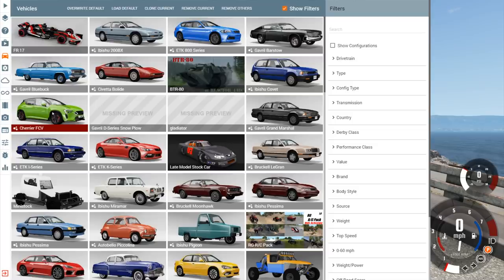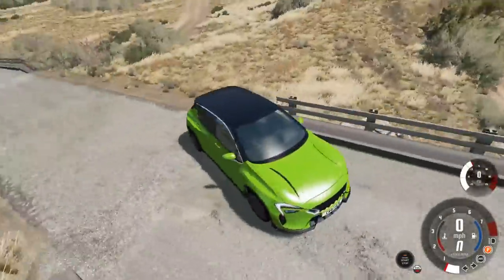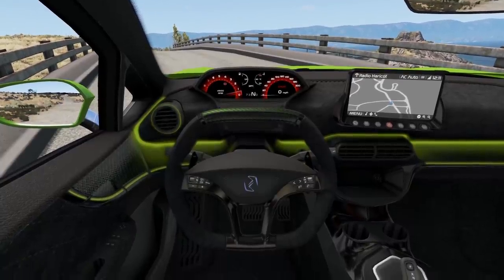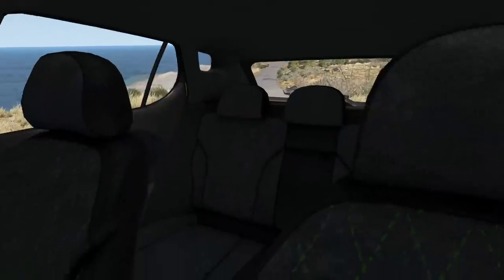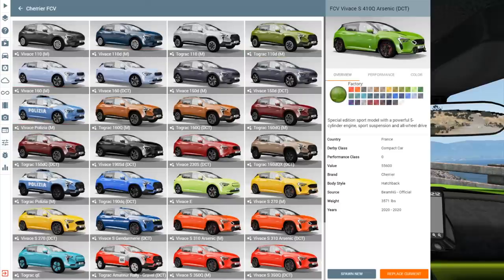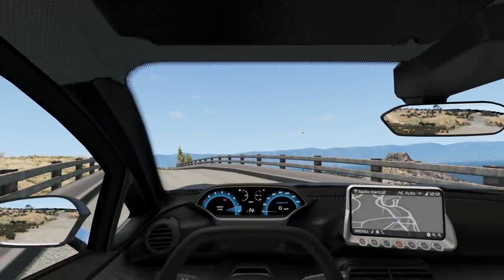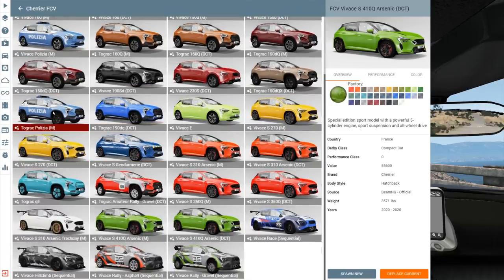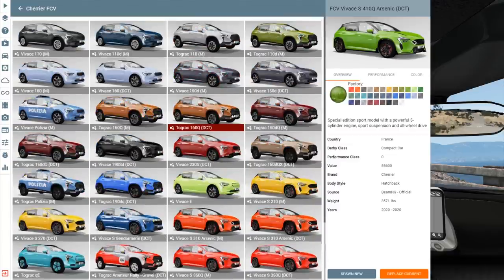So what other configurations does the Charrier have? It loaded up the street version - this is your base model. Oh, I kind of like the interior - nice little GPS system, I like the greens. Wait, this might actually be the DCT version. But yeah, you've got base models, off-road versions, police cars, rally cars, a touring car, a hill climb, and even an electric model - very impressive selection.